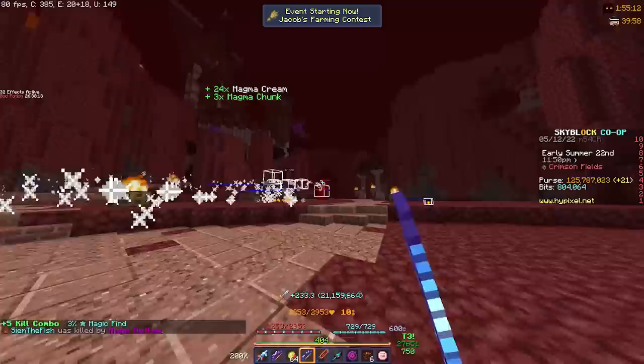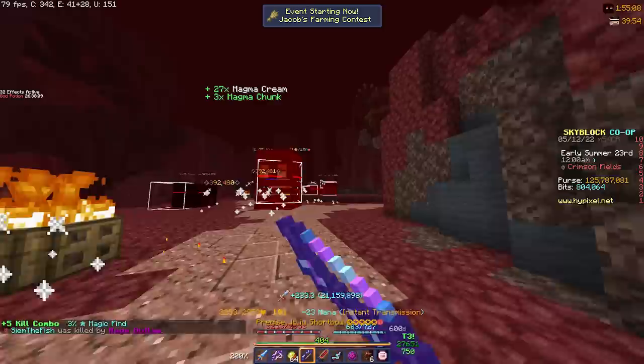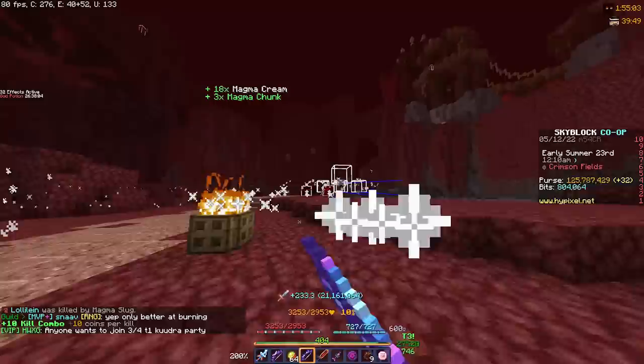Your 20 million coins bow is now an 800 million coins bow for only about 1.5 million. And the reason I count this as free is because Terror Armor is insanely easy to obtain from the Kudra boss.